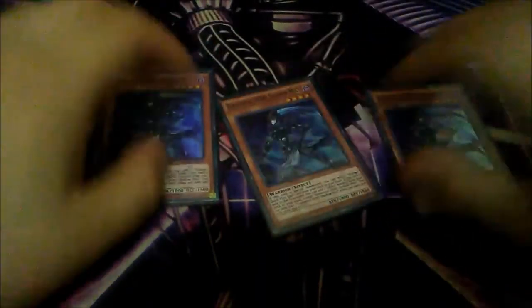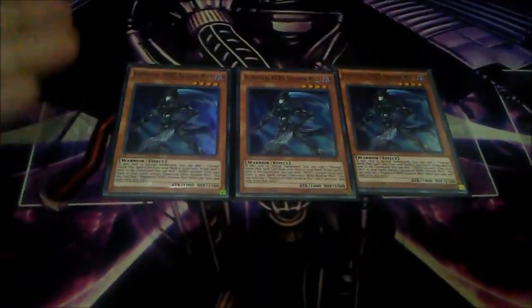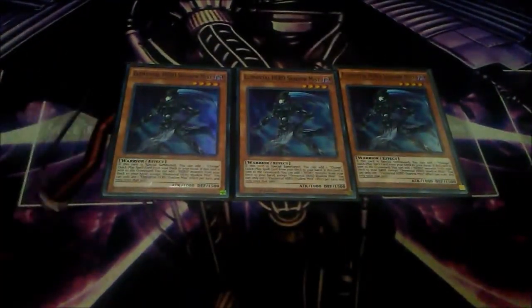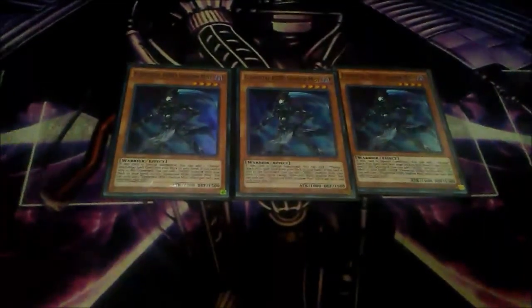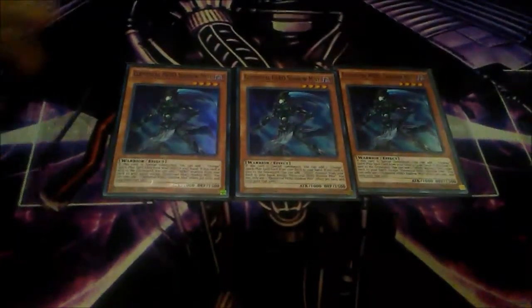I play three copies of Elemental Hero Shadow Mist. Shadow Mist is the heart and soul of this deck. This card searches Mask Change — basically your Mask Change searcher — and when she's sent to the graveyard, you can add a hero monster from your deck to your hand. She's a really good searchable card, and also helps you get to first-turn Dark Law.